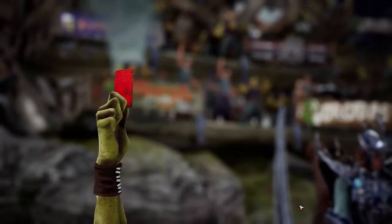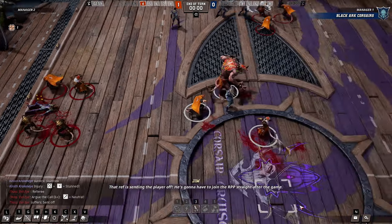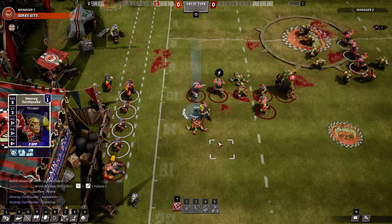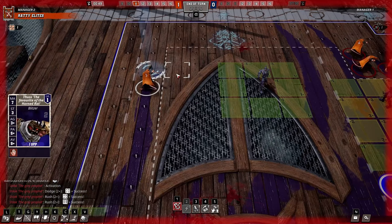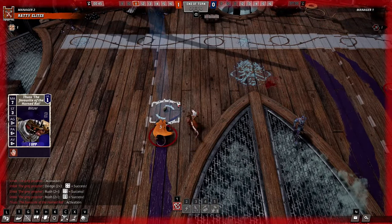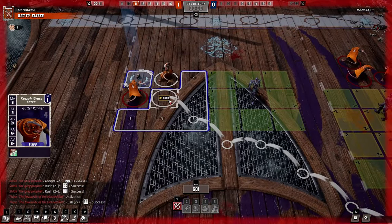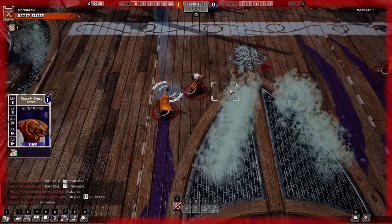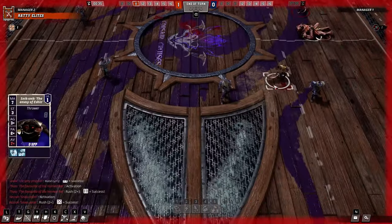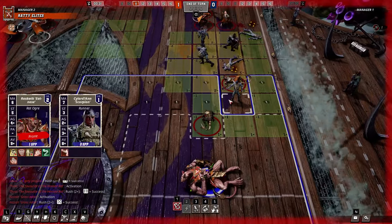One final major reason to consider positioning and adjacency has to do with roll modifiers. If the ball is on the ground, any player that goes to pick it up must make a roll based on their agility stat. This roll will see negative modifiers for each opposing player standing adjacent to the ball, making it much harder to pick up and making a failure and resulting turnover that much more likely. Similar logic applies to passing: a player surrounded by opposing players will suffer a penalty to their ability to catch the ball.